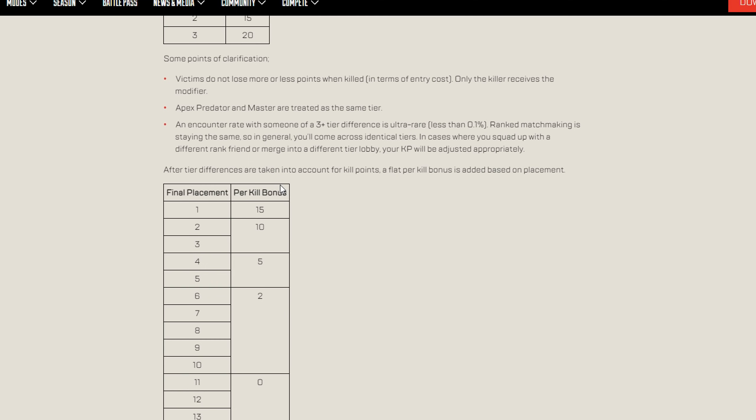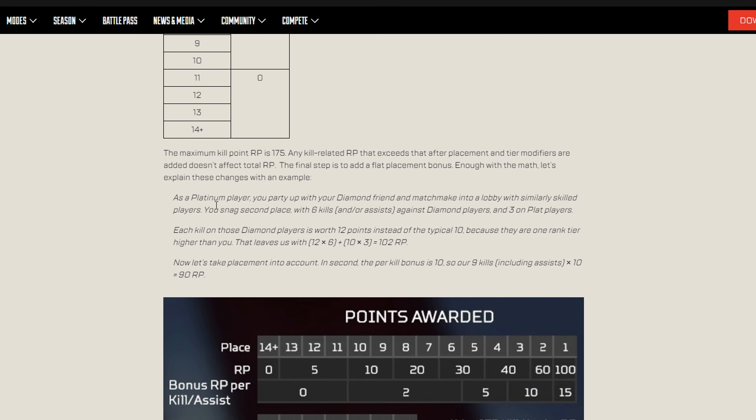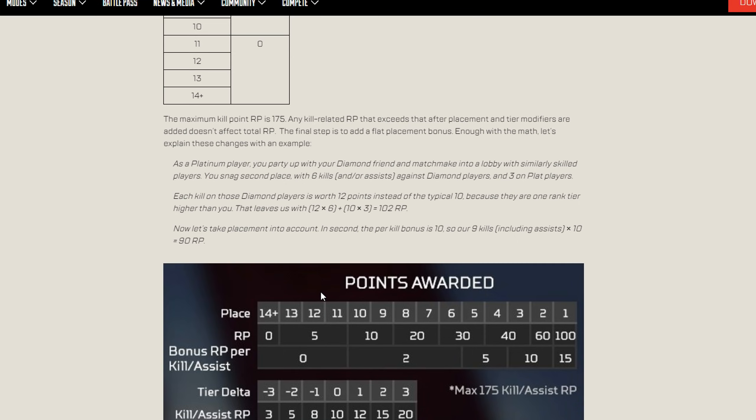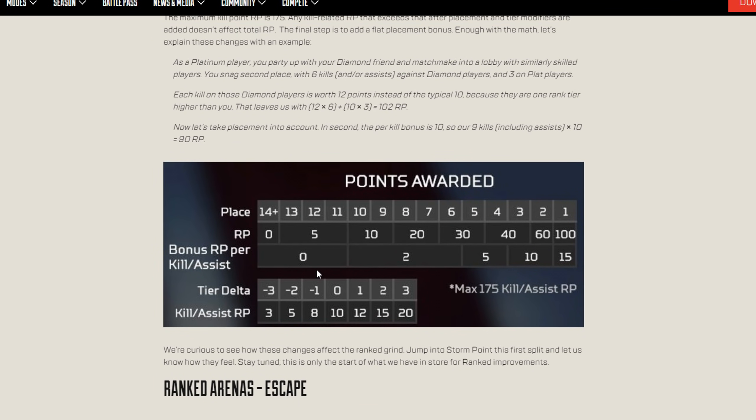Apex Predator and Master are treated as the same tier, which makes sense. An encounter with someone at three-plus tier difference is ultra rare — less than 0.1% — and ranked matchmaking is staying the same. My concern is stream sniping: big names who are Masters and Predators streaming could be targeted just for more RP. Streamer mode and stream delays exist, but then you can't interact with your audience. I'll do a dedicated video on ranked this season.